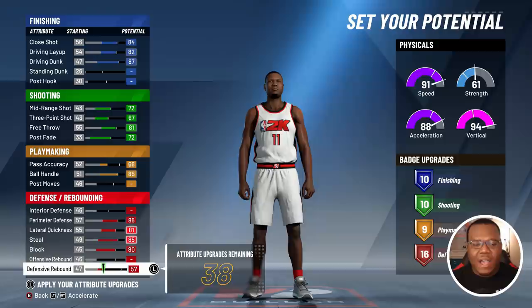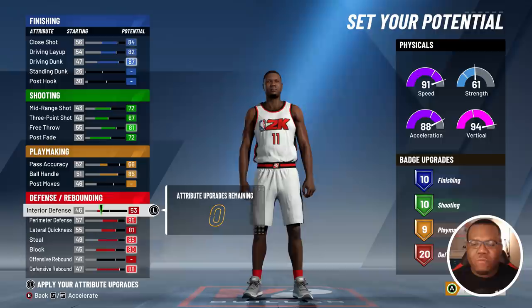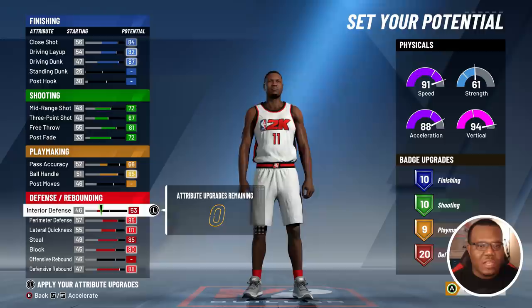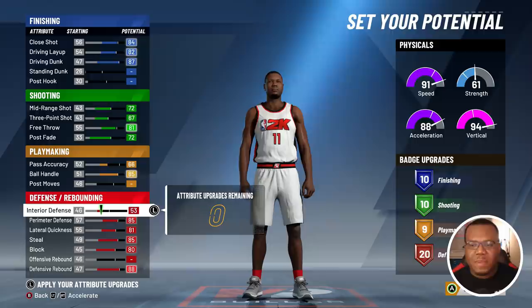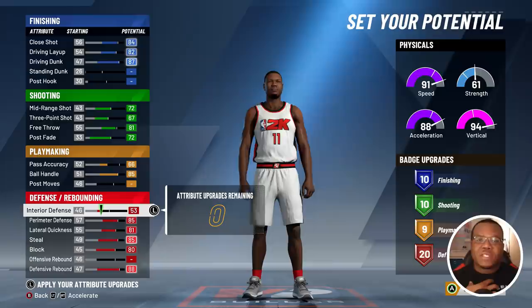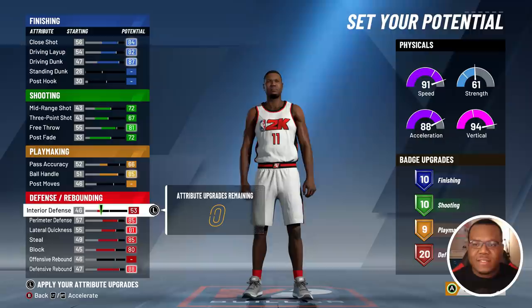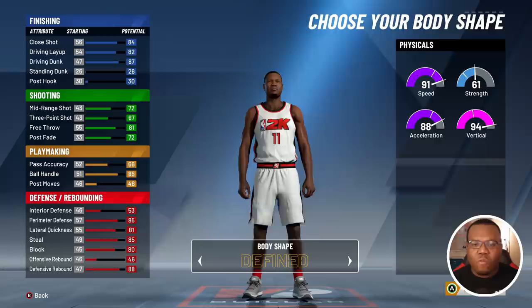As we get down to perimeter defense, lateral quickness, steal, block, and defensive rebound, we get a chance to have 20 defensive and rebounding badges — which is a sweet spot. That 20th badge is typically a tweener badge I rotate between like moving truck, defensive leader, chase down artist, pogo stick, off ball pest, whatever the situation needs. Now you see the setup: 91 speed, 61 strength, 88 acceleration, 94 vert — that's going to change here shortly.